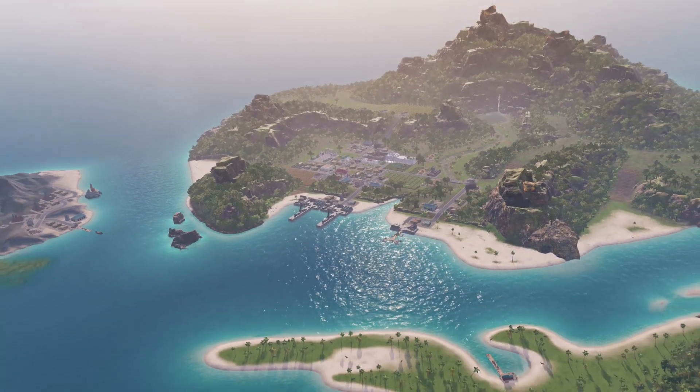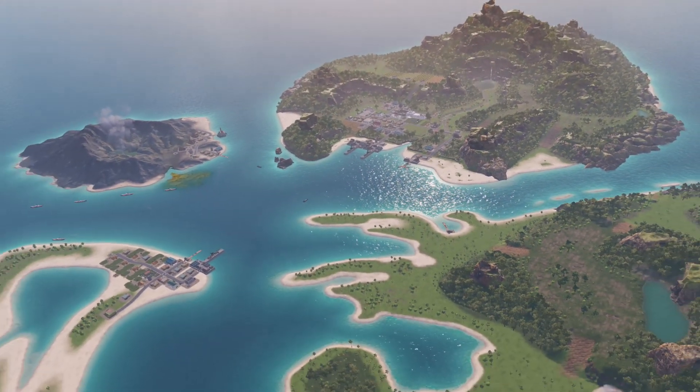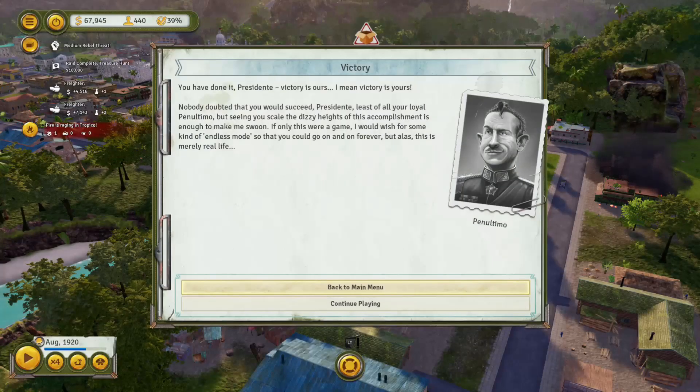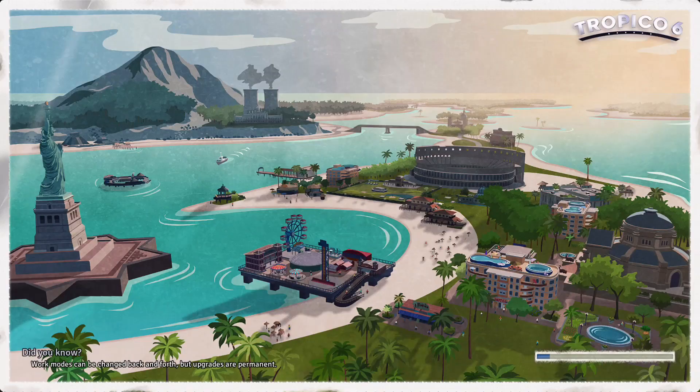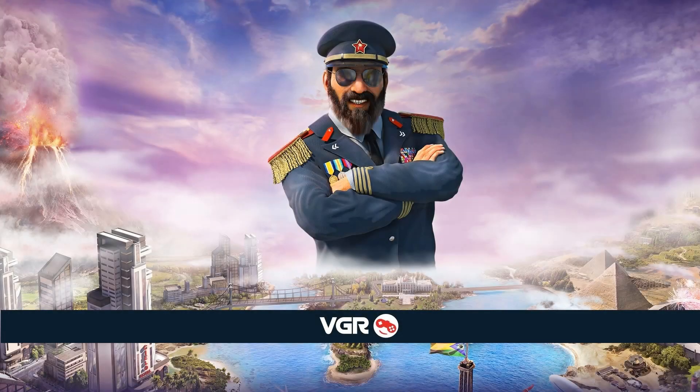We never really expanded onto the easternmost island, so there's obviously a huge amount of land available. You can also load all of these maps into both the sandbox and multiplayer modes, and there's also a map generator. Once again, thank you for watching and thank you to Calypso Media for providing VGR with a copy of the game. If you're interested, check out Tropico 6 on console when it comes out on the 27th of September on both Xbox One and PS4, and for more content please check out VGR's channel — we have a weekly podcast and a variety of other video content.